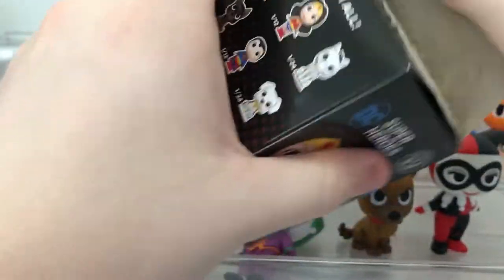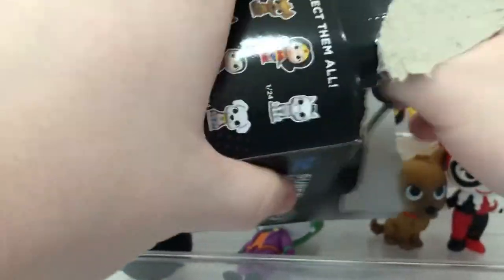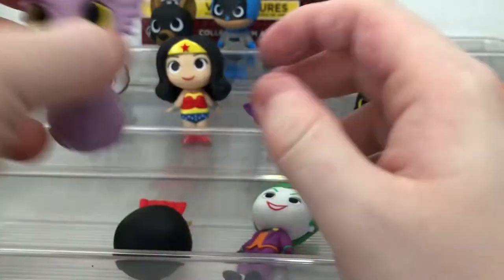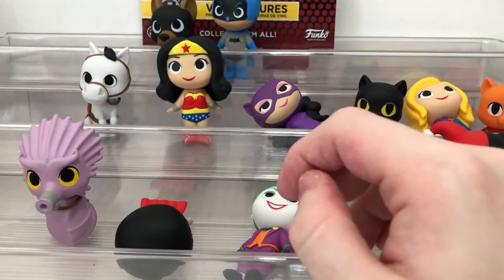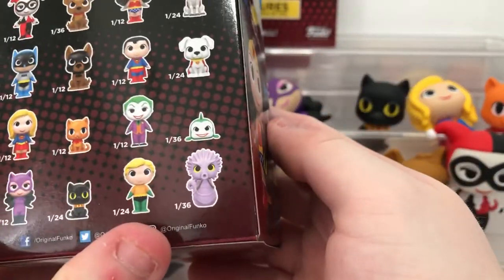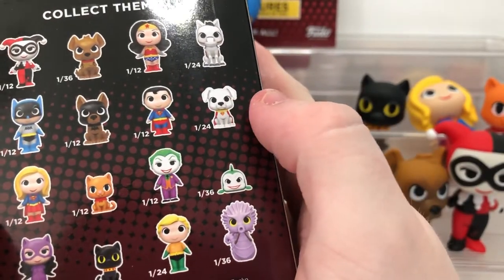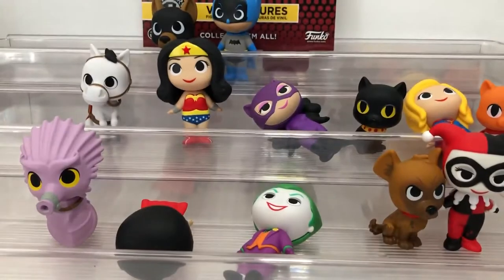We got everyone out of the first row and from the second row we're just missing Crypto. From the third row we're just missing the fish. We're also missing Aquaman and the seahorse. Hopefully we get those out of the next case. Then we open it up - oh yes! Aquaman's seahorse! That's amazing. It's a 1-in-36. So we're just missing Aquaman, the fish, and Crypto. That's insane - and we just opened the first box.